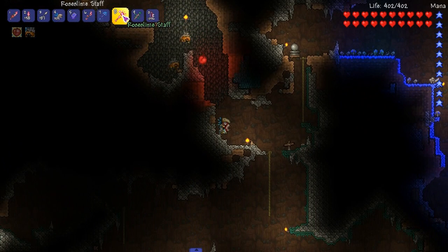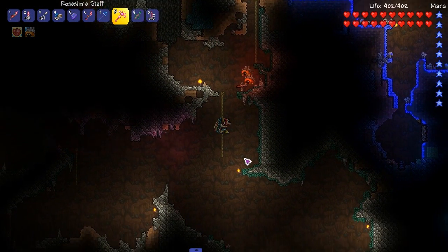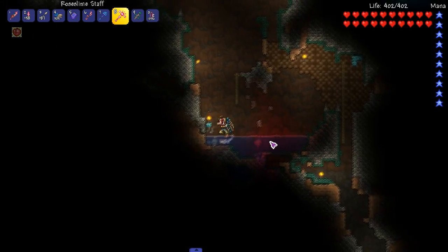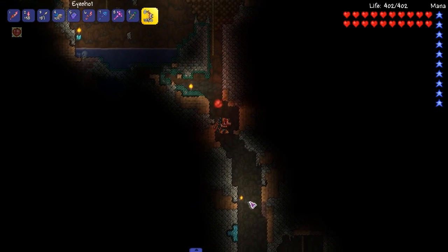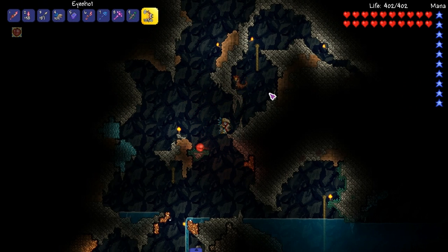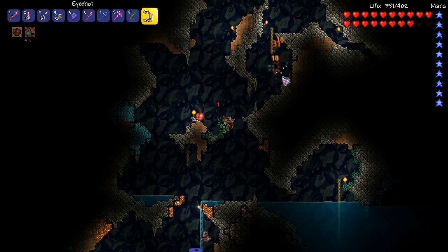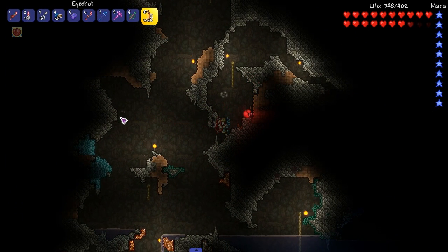Now the Rose Slime Staff, made from pink slime — it just bounces around everywhere. Get out of here, you guys are messing up my showcase. And then we got the Eyeshot. Let's show off the Eyeshot — right here, come on down. These are like eye arrows; arrows turn into eyeballs. You can barely see it.